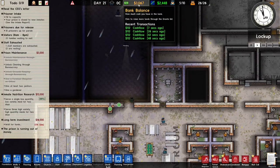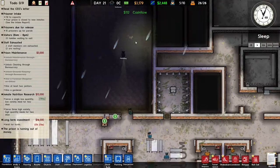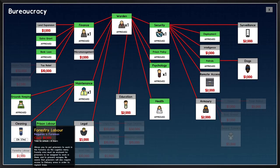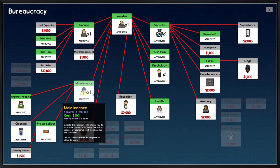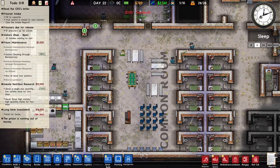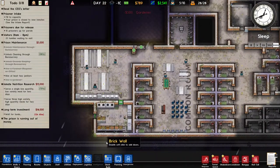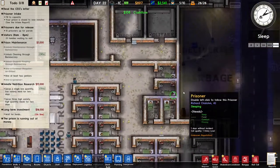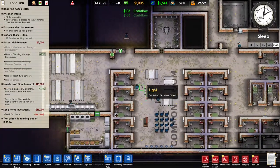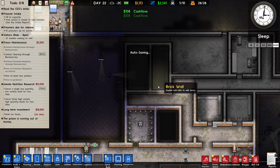I got a whole bunch of money apparently — I don't know how — but that means we can unlock cleaning. We need one garden for this grant and two janitors. The gardener is getting to work somewhere and once I hire the two janitors I'll start putting prisoners to work.